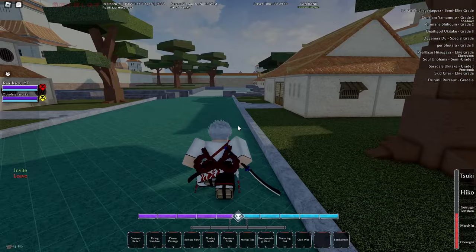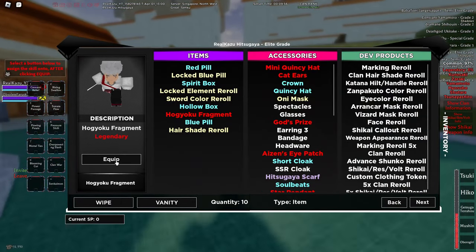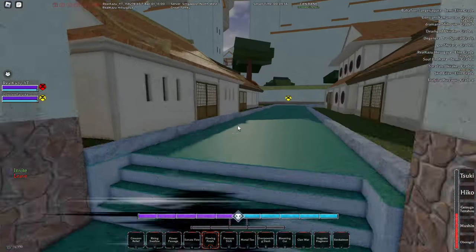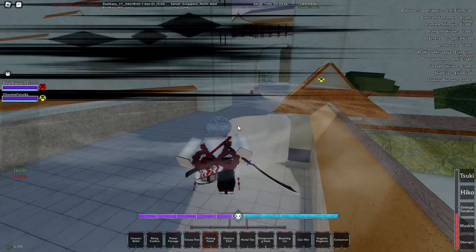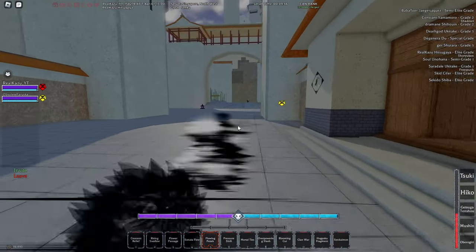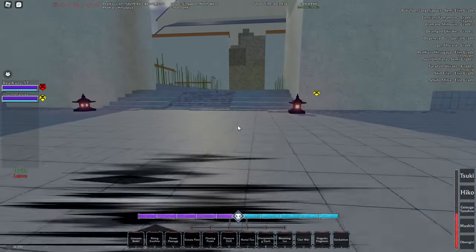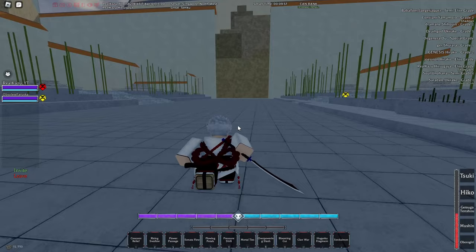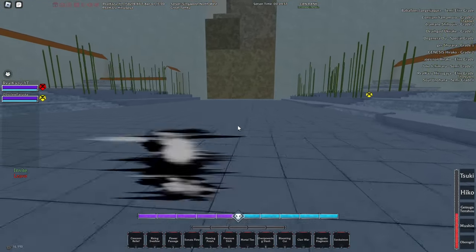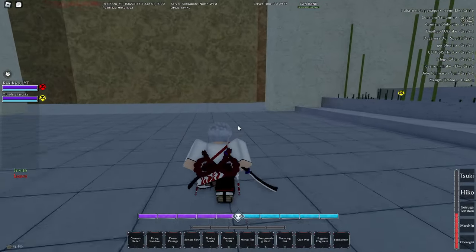The first thing you will need to do is get 10 Hogaku fragments. You can get them from ranked, raids, arena — pretty much anywhere you get rewards. It's sometimes easier to get them from ranked. If you're a gold rank you might struggle a bit, but you can also just trade for them or whatever works.